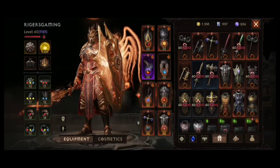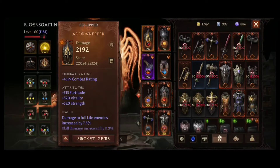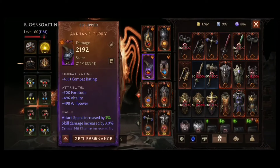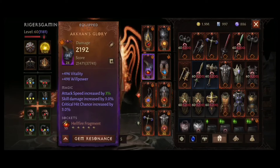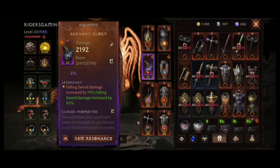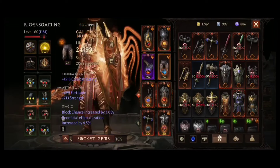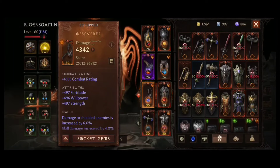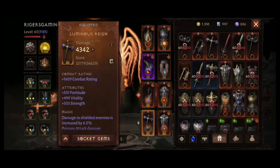My set items are the same as for open world — 4-piece Vitus and 4-piece Shell Bass. Some changes are in the legendaries: the helm is Arrowkeeper for Banner, chest is Akarats Rebuke, shoulders are Akhan's Glory, which increases the damage of Falling Sword. With the Awakening bonus it's an additional 10%, so in total it's a 29% damage increase for Falling Sword.